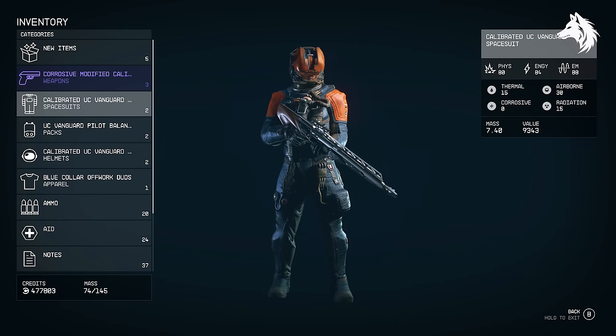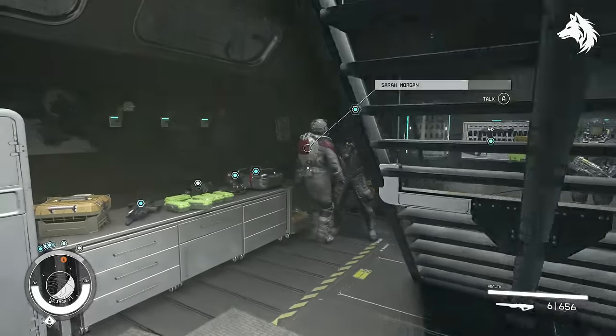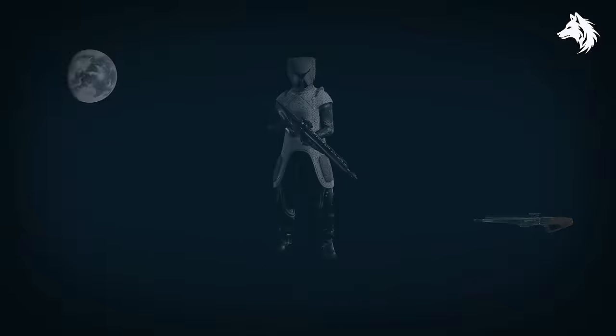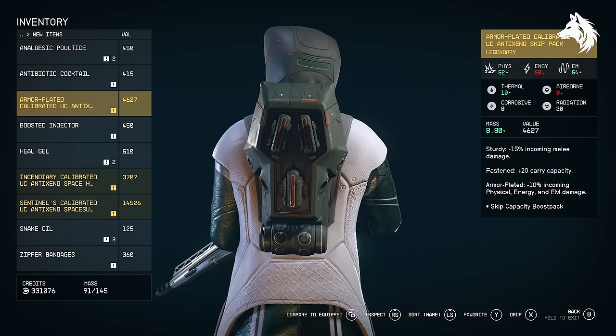The UC Anti-Xeno spacesuit is found during the UC faction mission 'Hostile Intelligence.' Before you head into Londinium, you'll get an optional side quest to head to the armory, and here you can pick up your unique armor set. I picked this up at the time, but it is possible you can't return here and it is missable, so make sure you do this before proceeding with the mission.